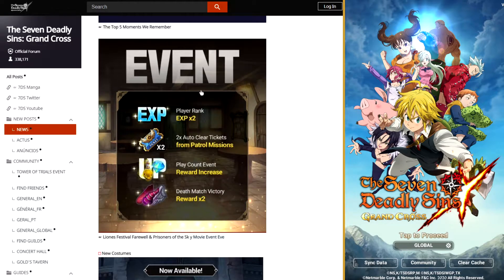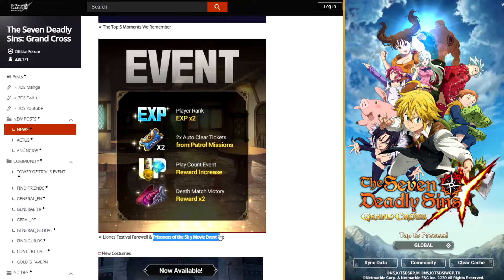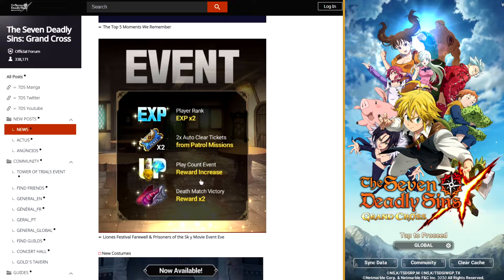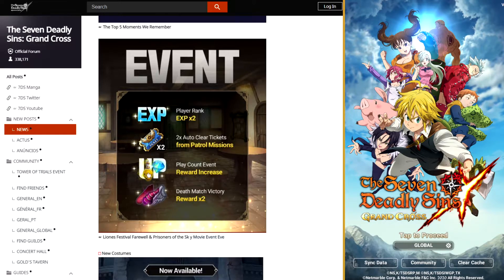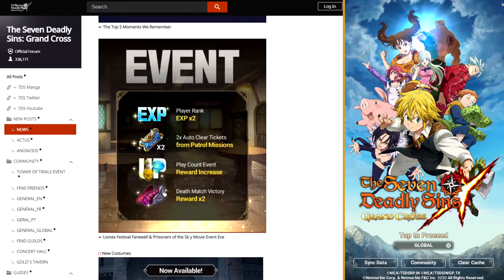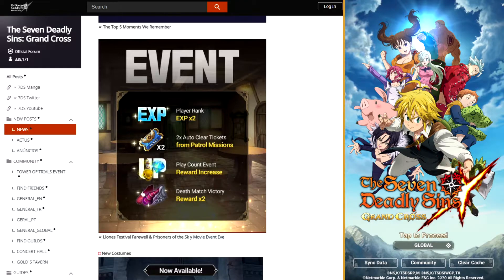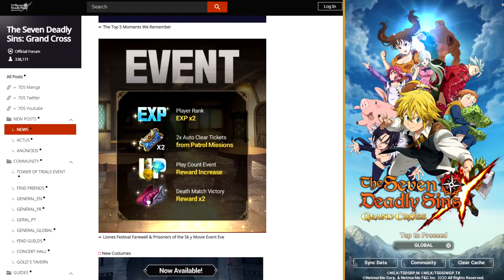Top five moments to remember event: player rank XP times two — I don't know if they've ever done that before. Two times auto-clear tickets from patrols, player count event reward increase. These are the daily missions and you're going to get extra rewards for all of these, which is really nice because it gives you a couple of extra diamonds and some extra materials. Deathmatch victory reward times two, so it's going to double all of your deathmatch rewards. For these events, it's a really good idea to go into your knighthood — if your knighthood is leveled up enough — and buy the demon food so that way it doubles your match rewards again. You can get a ton of limit break materials with these, so I definitely recommend doing that if you can.